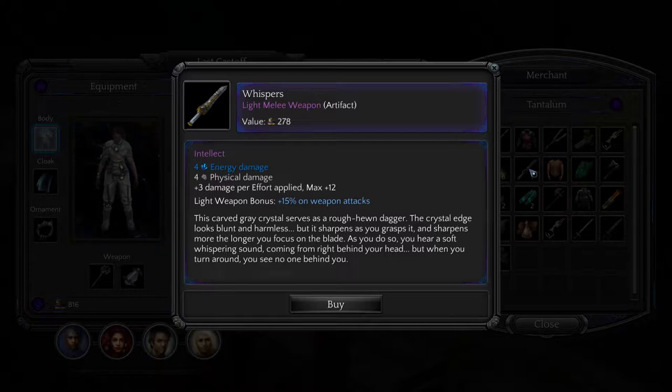Plus fifteen percent on weapon attacks. This carved gray crystal serves as a rough-hewn dagger. The crystal edge looks blunt and harmless, but it sharpens as you grasp it, and sharpens more the longer you focus on the blade. As you do so, you hear a soft whispering sound coming from right behind your head. But when you turn around, you see no one behind you.